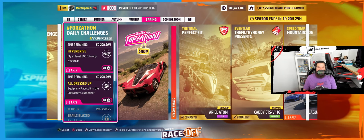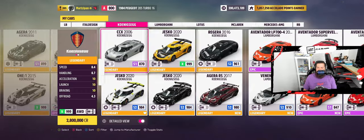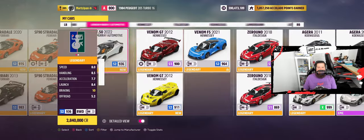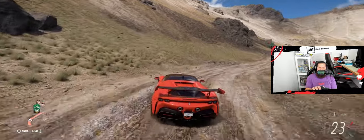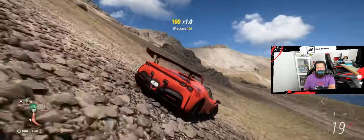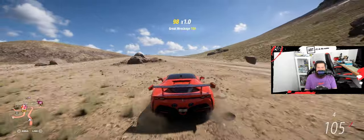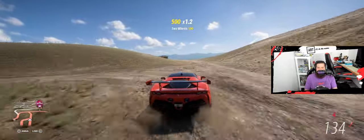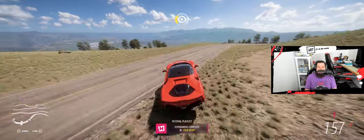Now a hyper drive challenge: fly at least 500 feet in any hypercar. I have an idea for that. I didn't get to use a lot of the new ones yet, so I'm going to break at least one more out. This is an off-road one — we'll be back on the wheel. I really like this car; it's super fun — all-wheel drive, rally tires, rally suspension, twin turbo. 500 feet — oh, to flat. Lost our wing. We went even further that time.